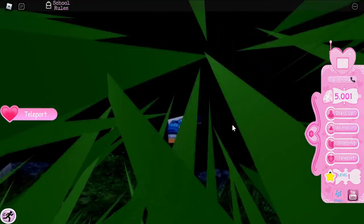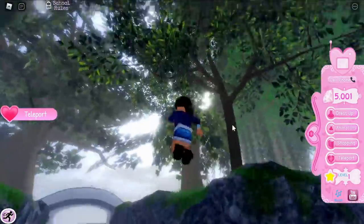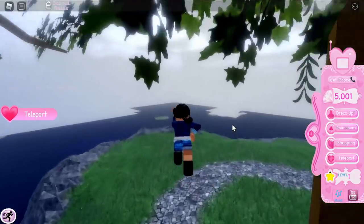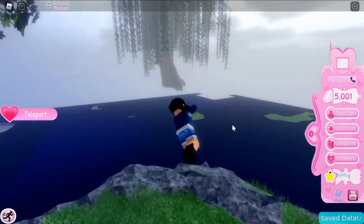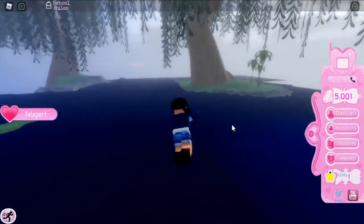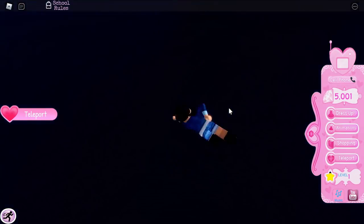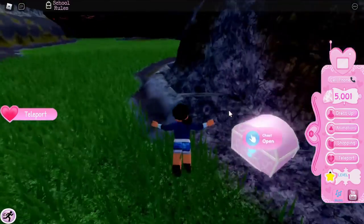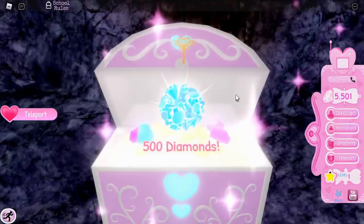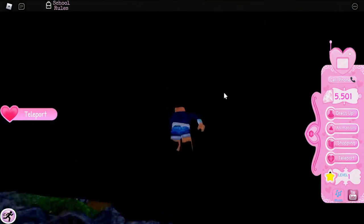From the waterfall, fly straight to the big tree — the same one mentioned in a previous secrets video with a cave area inside. Rather than going into the cave, go down to the chest at the base, which gives 500 diamonds.